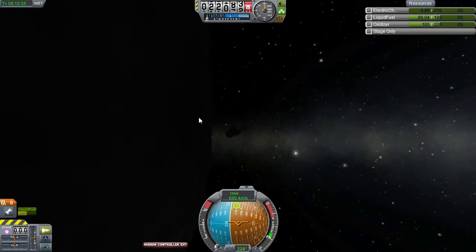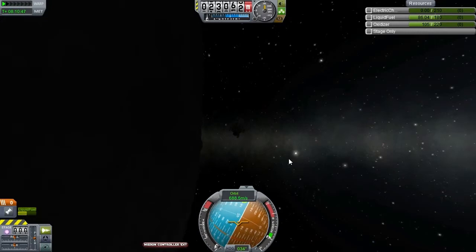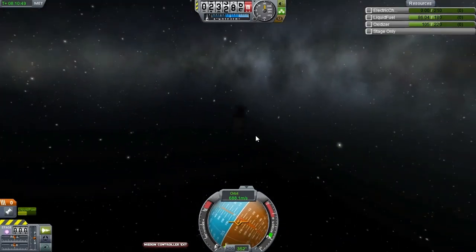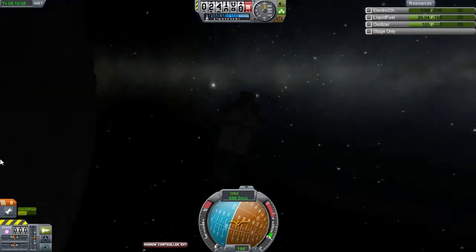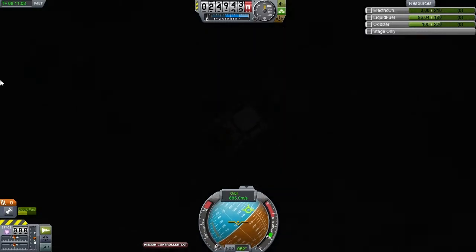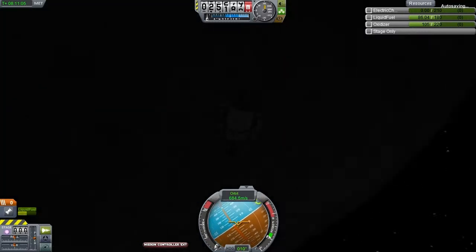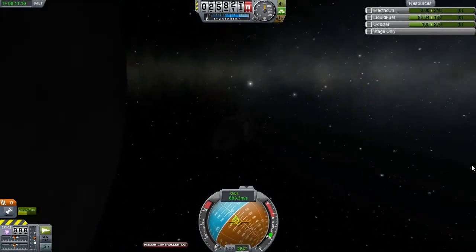Why can't I... it doesn't allow me to start the engine. I'm out of electric charge — there's no control I can do. I was talking about this before, and now it happened. Fortunately, the probe is tumbling. That means as soon as it gets out from the shadow of the moon, it will get light on its solar panels and we will regain control.